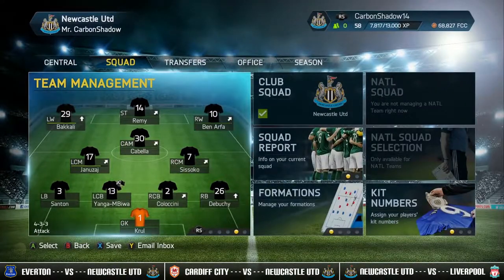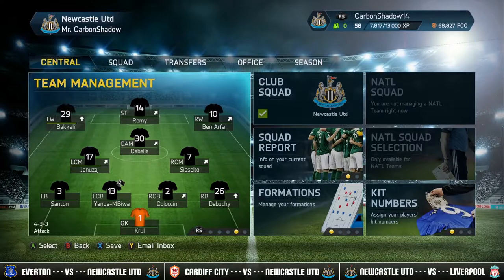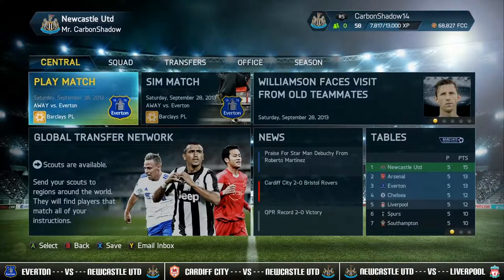So we have Bakali on the left wing, Remy up front, Ben Arfa on the right wing, Cabela in the centre attacking mid — playing a 4-2-3 attack this time round. We have Yanezai left centre mid, Sissoko right centre mid, Santon left back, Yangren Biwa left centre back, Coluccini right centre back, Debussy right back and Krul in goal. So that is the team — let's get straight into the game. Let's play Everton at Goodison Park.